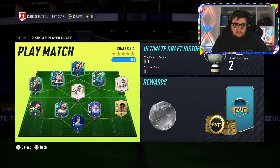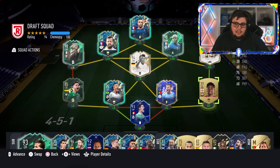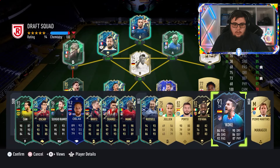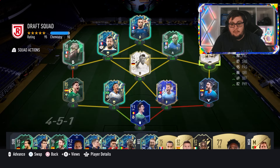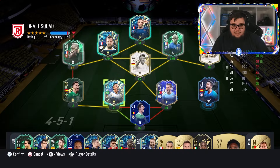We could have had a 195, but the chemistry was going to be severely lacking — it's this Walker-Peters at right back. If I were to swap him in it goes straight to 195, but the chemistry is just a little lacking.